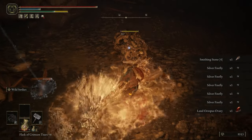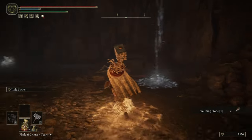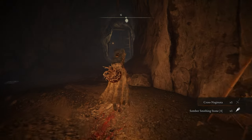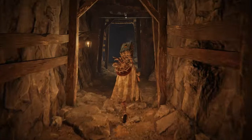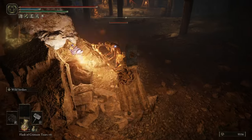There we go — a Smithing Stone 4. Pick up more over here. There's the Cross Naginata — an excellent dexterity weapon. It's a long-range spear, so it pokes, but it also has bleed on it. A very popular strategy, especially in PvP, is to use two of them. It's extremely dangerous.